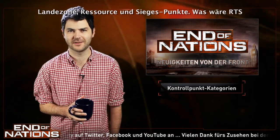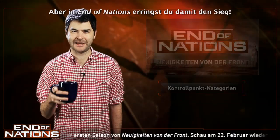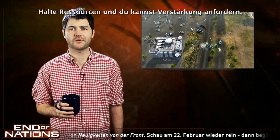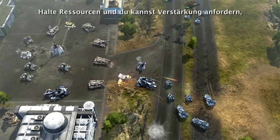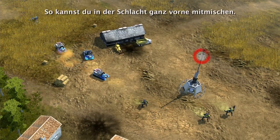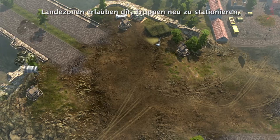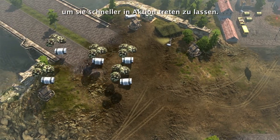There are three types of capture points: landing zone, resource, and victory points. What's an RTS without a domination mode? At End of Nations, capturing victory points will lead you to victory. Holding resource points allows you to call in reinforcements, purchase tactical structures and use awesome abilities to swing the tide of the battle. With landing zones you'll be able to deploy your units further up the map to get them into the action a lot quicker.